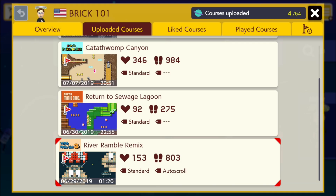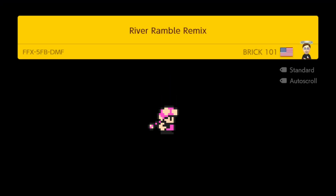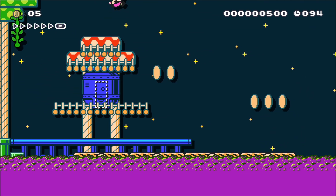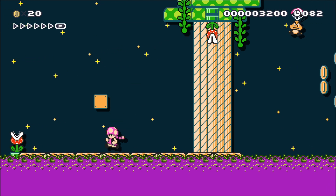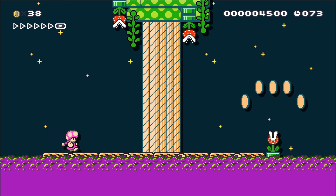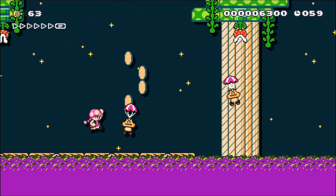So I'm going to jump in with River Ramble Remix. Description: 'A pleasant river cruise is rudely interrupted. Try to get all 100 coins.' If you're paying attention, you might notice that the screen is shifting at different speeds. That's because I used custom auto scroll in this level — you can see it just sped up there, so that kind of affects where the raft is relative to the rest of the screen.